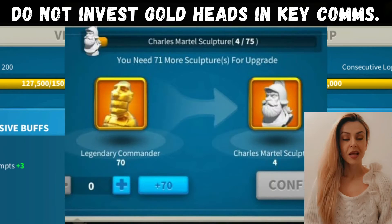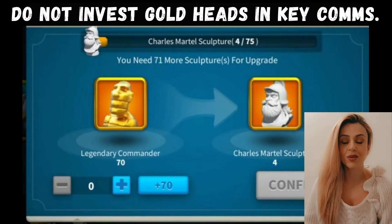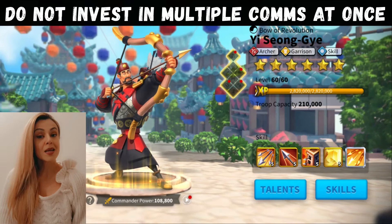Now my second most favorite thing in the game — golden heads. What not to do with these golden heads? Please don't drop golden heads in any commander that you can get from the shop with golden keys. Just don't do it. It's a waste. You're going to end up with so many leftover sculptures for that commander that you're just going to regret investing in those commanders.